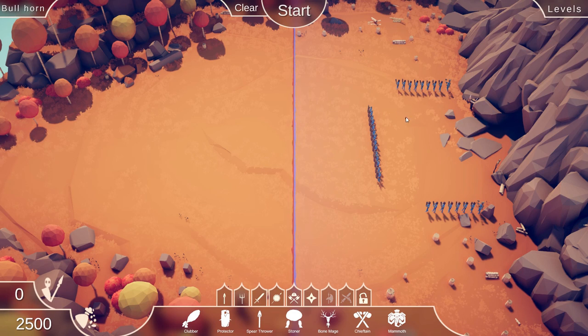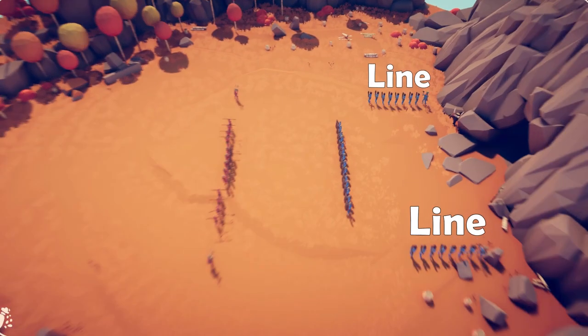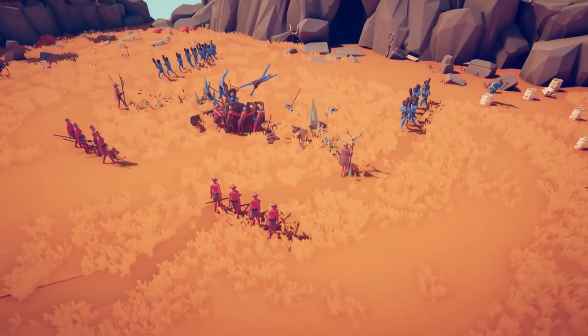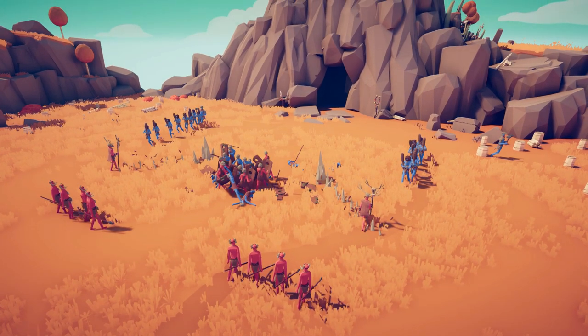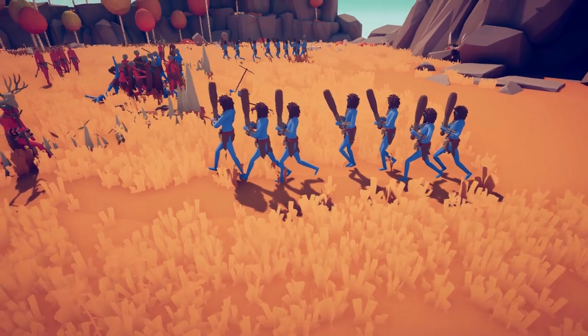You definitely don't have as many points as the enemy team does. What I first noticed is that these enemies are in a line, and I attempted to use a bone mage to try to take all of them out. But when you place the units, the enemy units start walking and they start to converge. My bone mage just attacked the units that were in the middle and did not attack the units that were off in a line. I feel the bone mage could have easily taken out all of those units in a line, but he just didn't attack them.